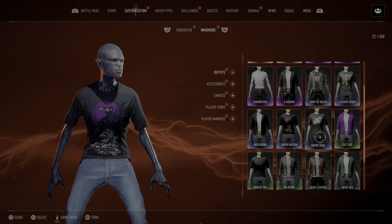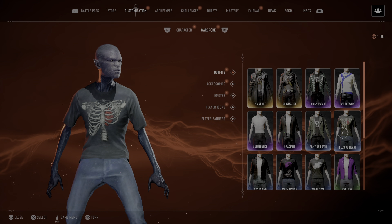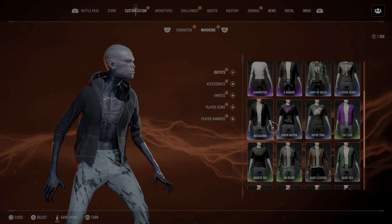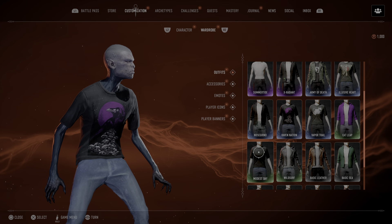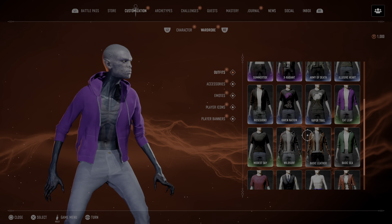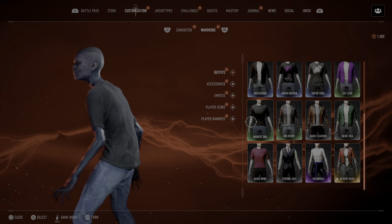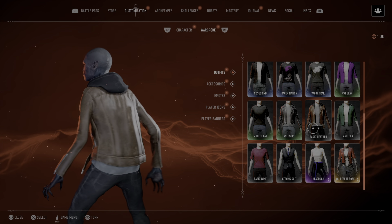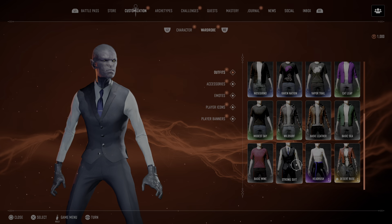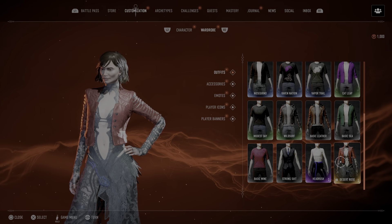Elusive Heart, Nosecrime, Raven Nation, Vapor Trilline — got some nice gear there. Elusive Heart again. Then we got: piece of tea, basic one, strong suit, head rash. Okay, so those are the options.